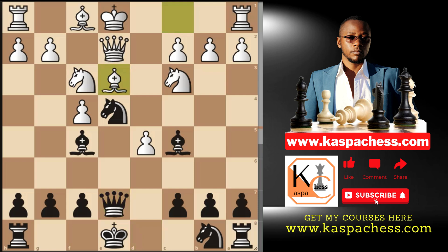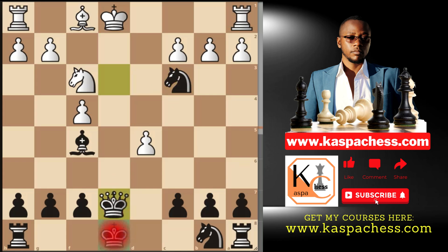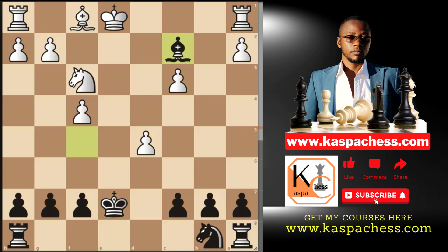If bishop e3, you simply take — queen takes e3 — then you mess up white's pawn structure, so that if queen takes e7, you take back with your king. And after this, you then get back your pawn. I like this because it's just easy to play, and you just avoided a lot of traps that can happen in the king's gambit. Your pawns are well fixed and well connected. You're one move away from developing your knight and connecting your rooks.